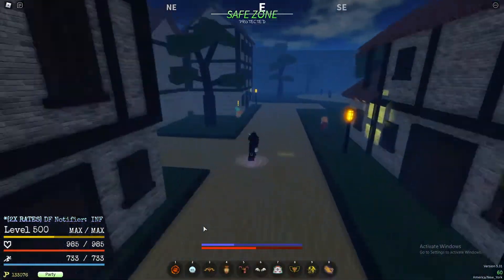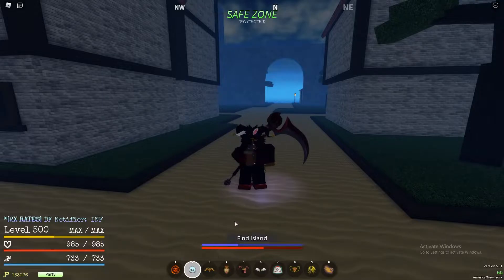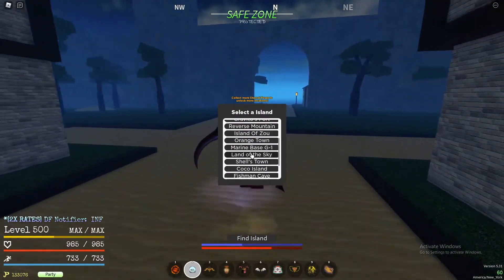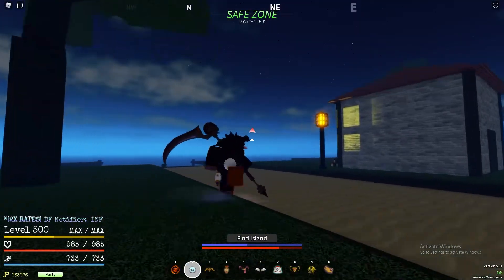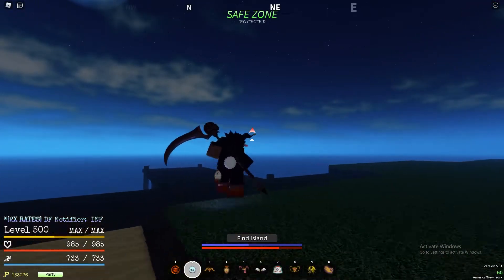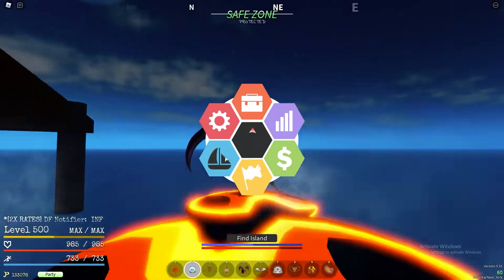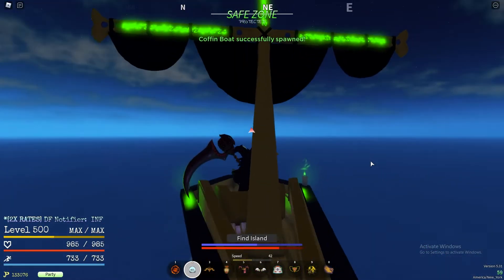We're starting at the Town of Beginnings. I'm going to show you guys how to get to the sky island if you don't know how to get there. It's called the Land of the Sky and as you can see it is just a little bit off to the northeast. I'm going to fast forward it until I get there.